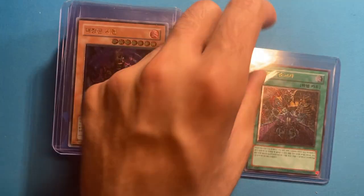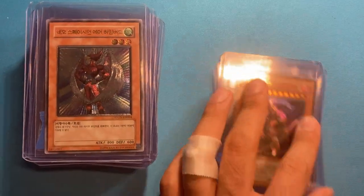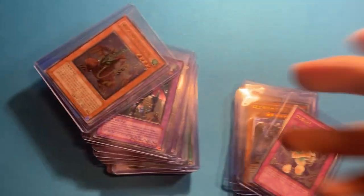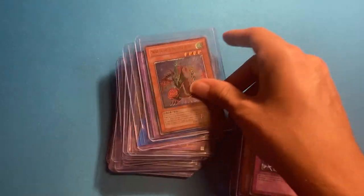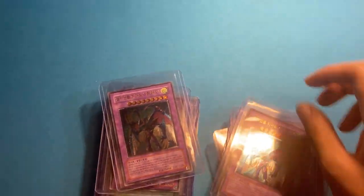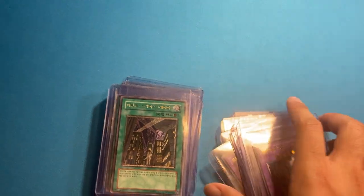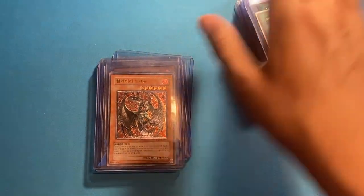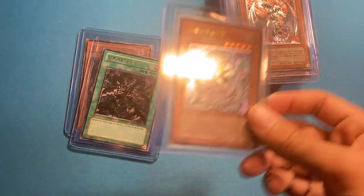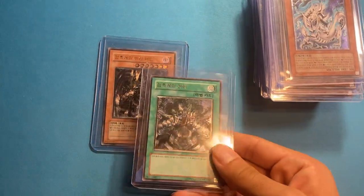Let's go to our next stack of Ultimate Rares. We've got some of these — Air Hummingbird, very cool. Dark Horus. Karma Cut. Heartbeat's Pet Baby Dragon. Destiny and Dragoon — we've got a bunch of these. Storm Neoses — five, six of them, a ton of those. Monsters of Mana. A ton of Skyscrapers as well — four of those. Trithonian Emperor — we have three. Divine Dragon Excelsior, Dark World Dealings, and Rainbow Ultimate Rares.